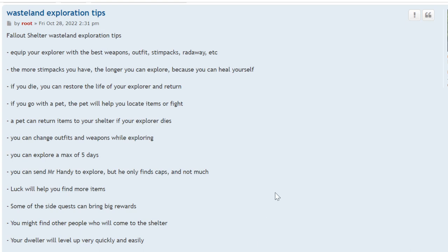Fallout Shelter wasteland exploration tips. Equip your explorer with the best weapons, outfit, Stimpaks, Radaway, etc. You want them to survive for as long as possible because they're going to find a lot of great stuff out in the wasteland.